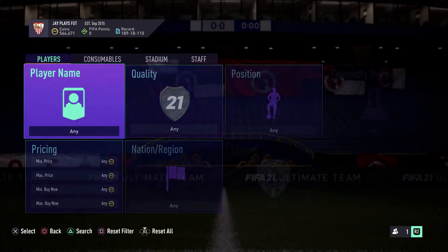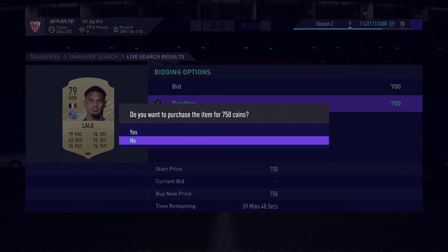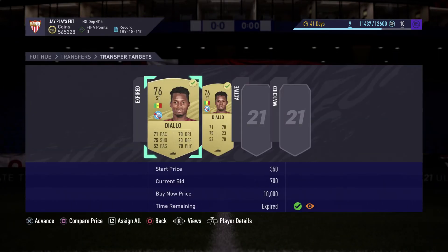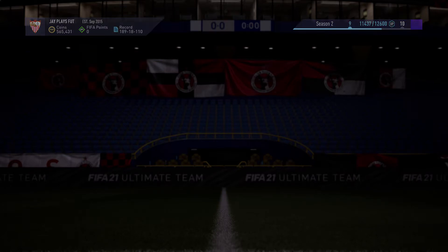This is an insane sniping method that can make you tons of coins. If you enjoyed my video don't forget to drop a like and subscribe. We managed to pick up two cards we were bidding on for 700 each — we're going to place them for 850 right away.